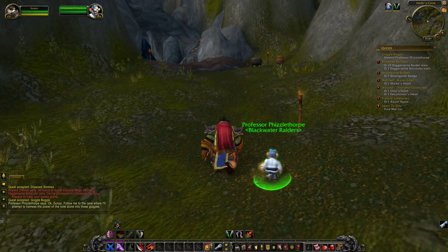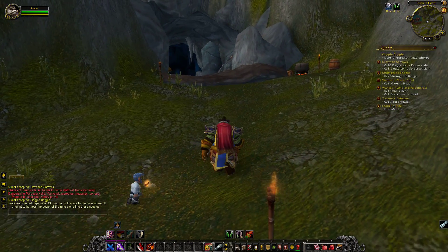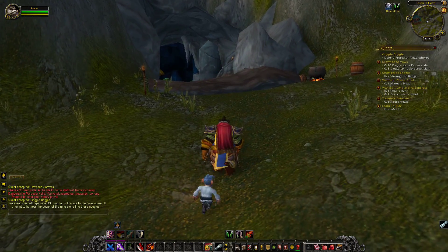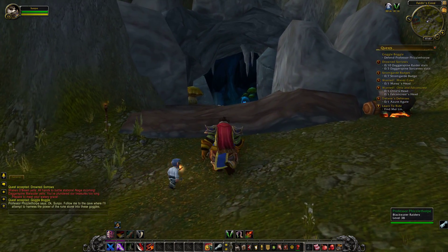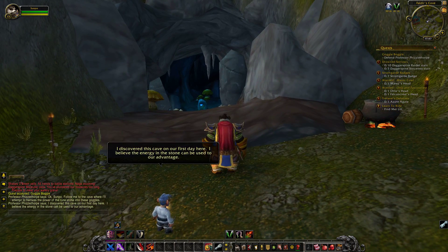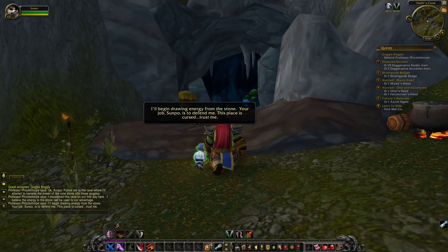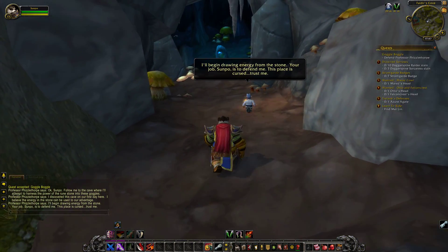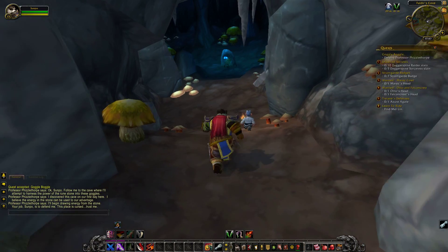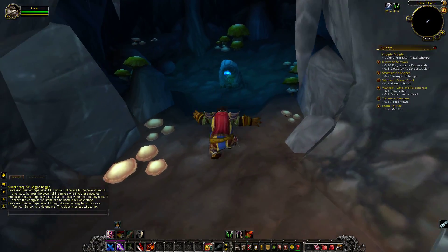Hopefully the cave isn't too deep. 'I discovered this cave on our first day here. I believe the energy in the stone can be used to our advantage. I'll begin drawing energy from the stone. Your job, Sunpo, is to defend me. The place is cursed. Trust me.' Okay, so you've just got to defend him when he starts using the stone.